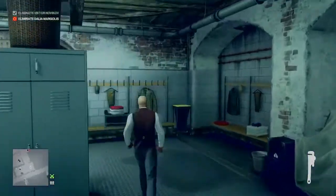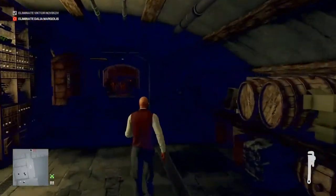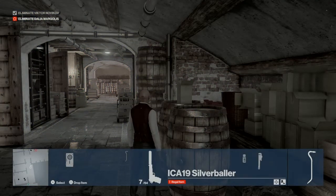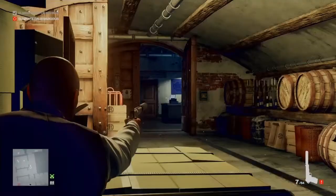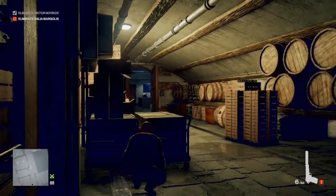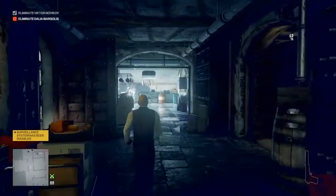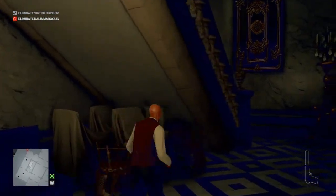Through the changing rooms on our way to the pantry, just on our right we will find a crowbar — we're going to grab that as well. We're going to select our silenced pistol, make our way through the pantry and out the other side, and take out the surveillance system just to our left.